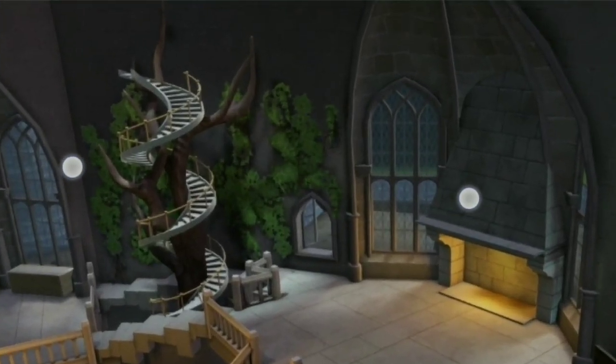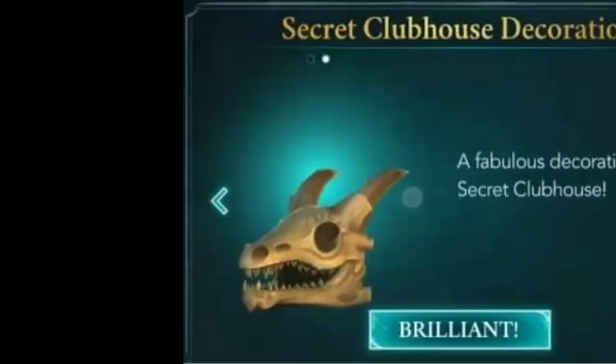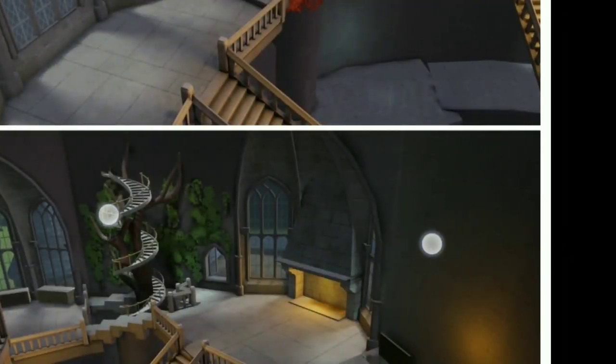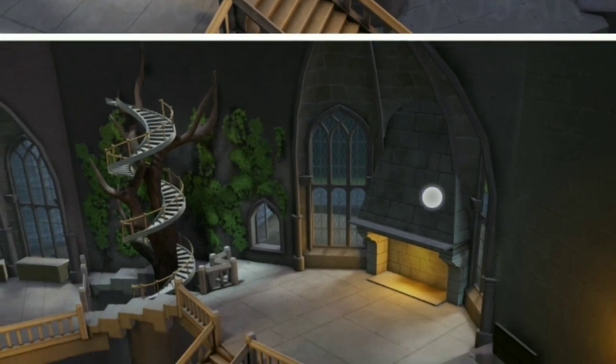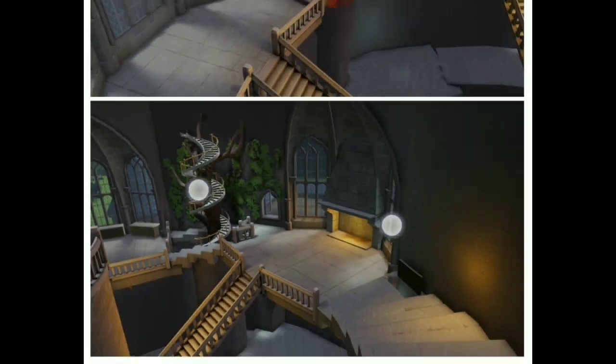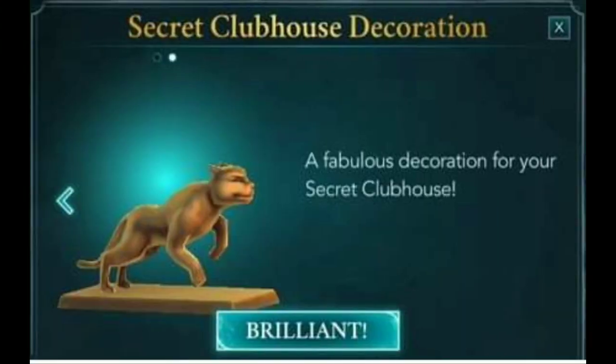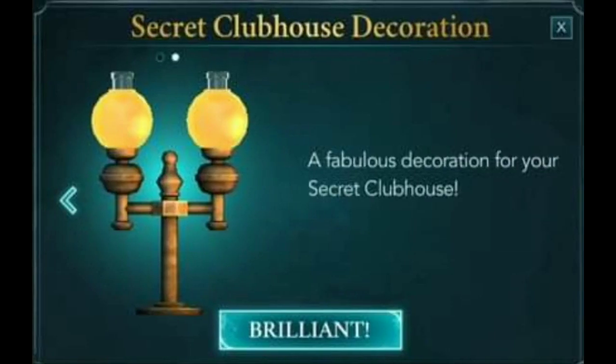We already see this from the new loading screen where Jay and Chiara are standing. There are some secret clubhouse decorations that you can get from the rewards of the clubhouse points — a fabulous decoration for your secret clubhouse. You can try to see them one by one if you want to.